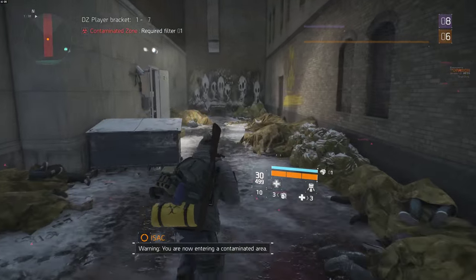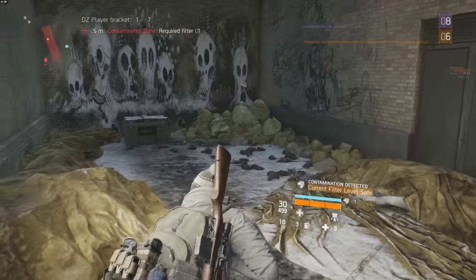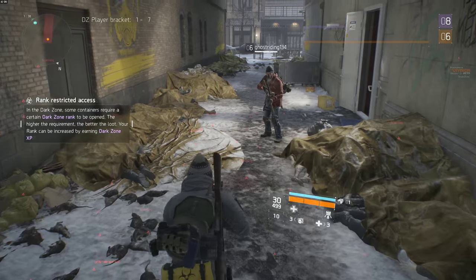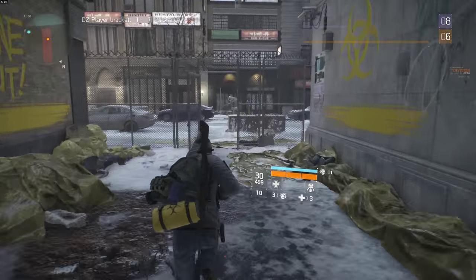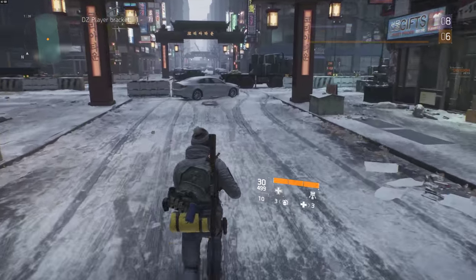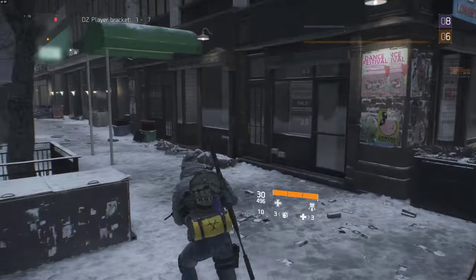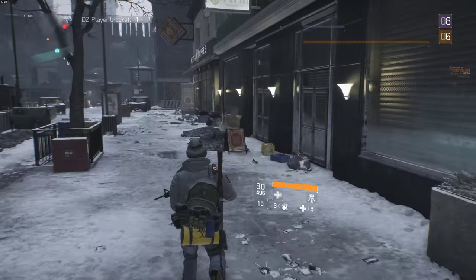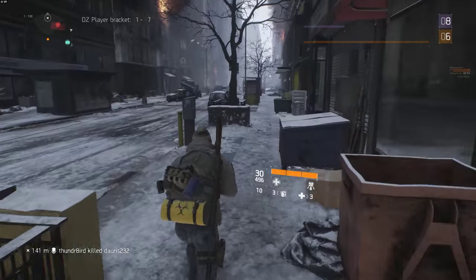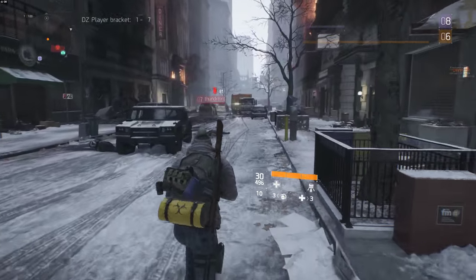Let's see what we've got over here. You need a certain Dark Zone rank to open that — rank 10. I have no keys. We're gonna head to this emblem over here. We've got some rogues over here.